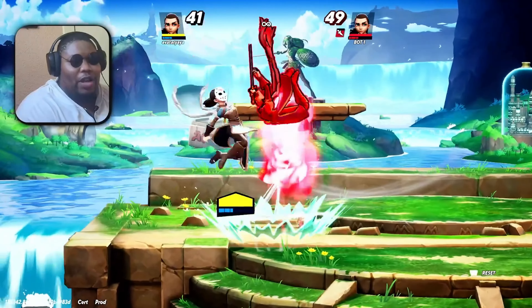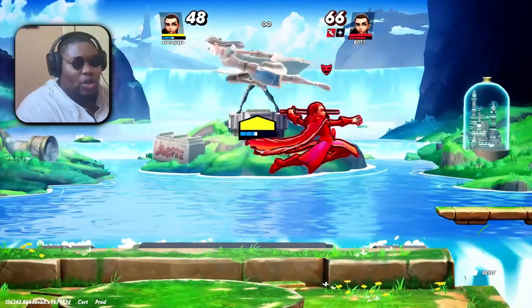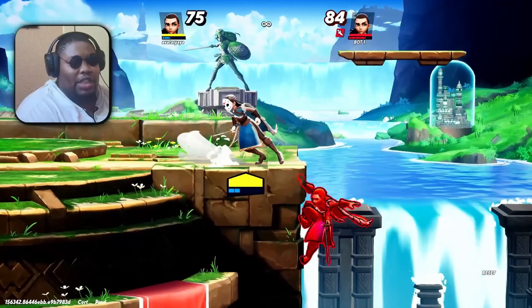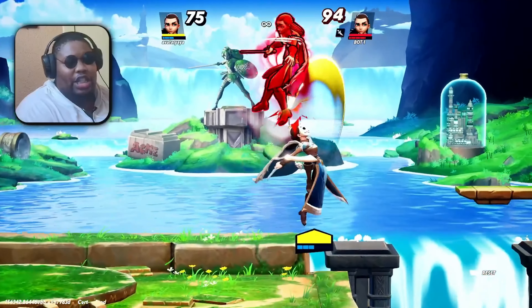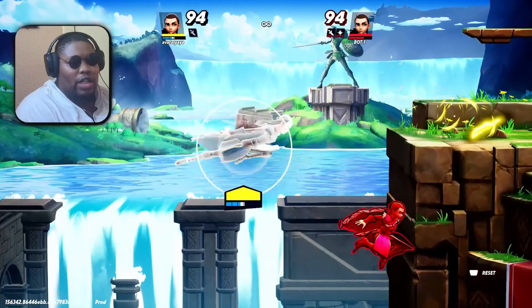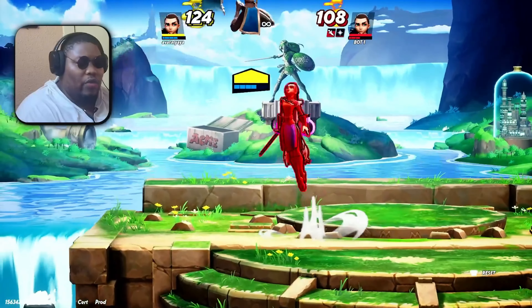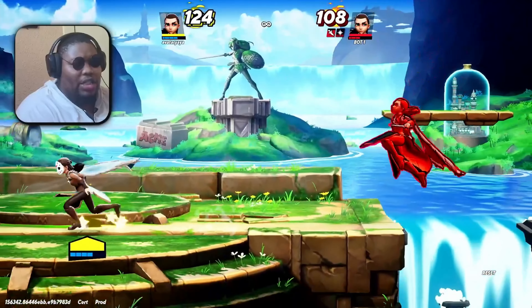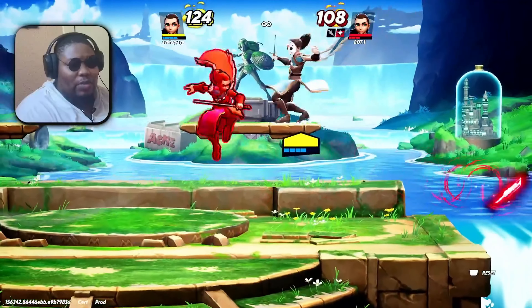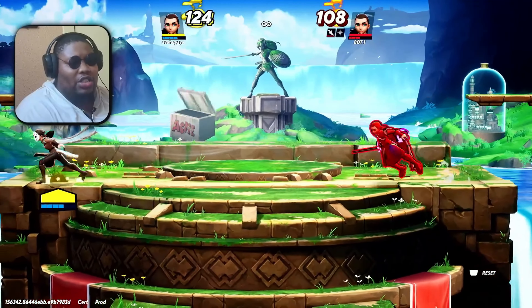Arya's dash attack is one of those moves that's very hard to punish right now — it's a very good tool. Don't try to punish it or contest it; you will get hurt. Another key tip is dealing with Arya's up special, which people like to use at the ledge. Depending on the direction of your DI, you can tell where to avoid this move. The best tip is just to wait on Arya, see what she's going to do, capitalize, and play off of her completely.